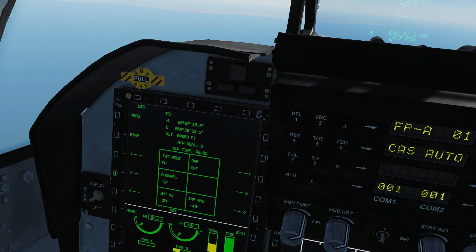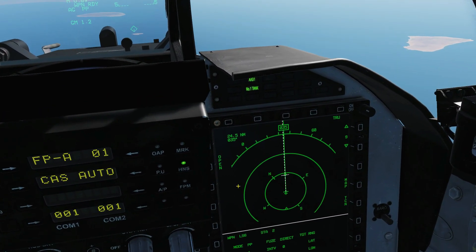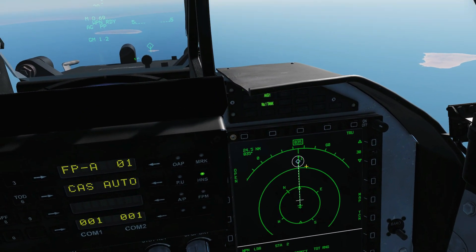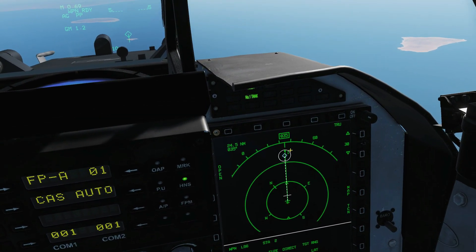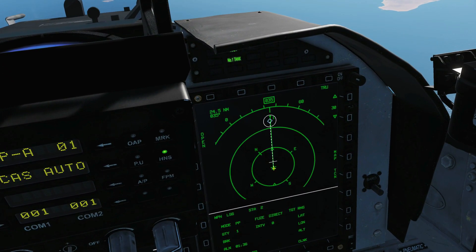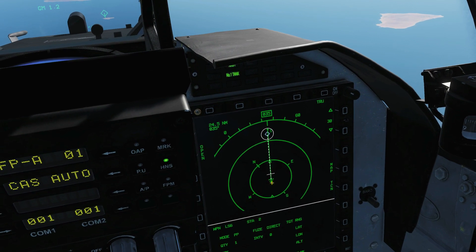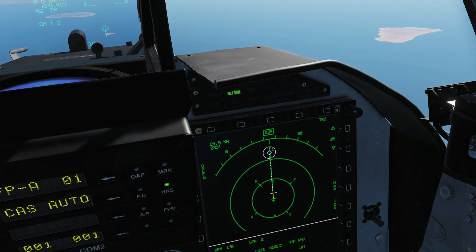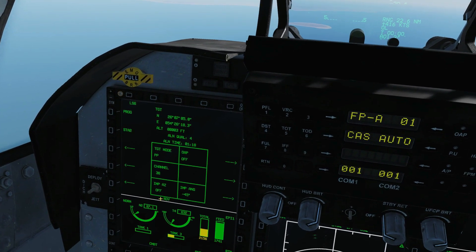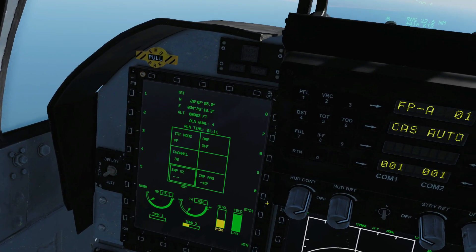We can cycle through the different pre-planned points and it will tell us the northing, easting, and altitude. On our HSD we get situational awareness — zooming out, the diamond is our target for pre-planned target one. The circle around it is our minimum drop range. The maximum drop range is that outer marker; we are currently outside of it. As we get closer, the maximum marker will move towards our ship, and once it reaches us we are in range to fire — the dotted line will go solid. There's also an impact azimuth option: if we want the bomb to come in from a certain direction, such as zero-nine-zero, we can set that.